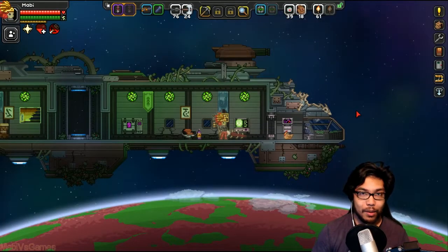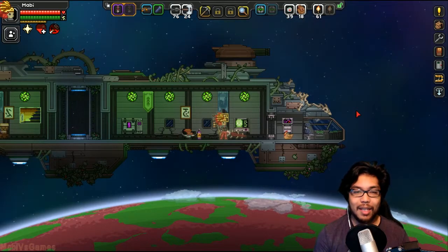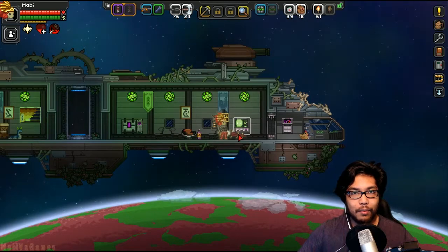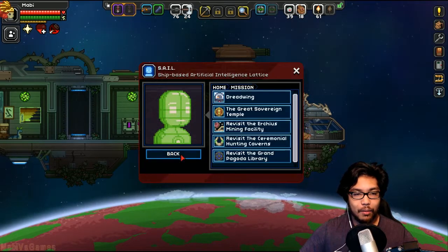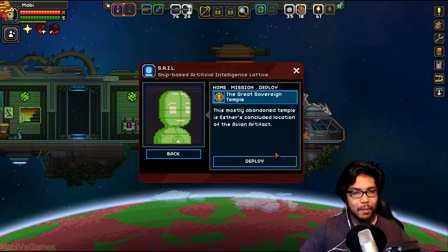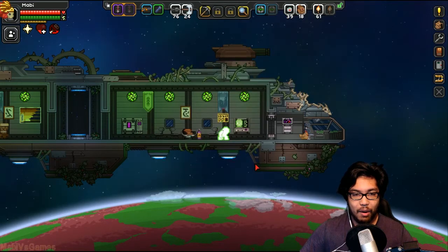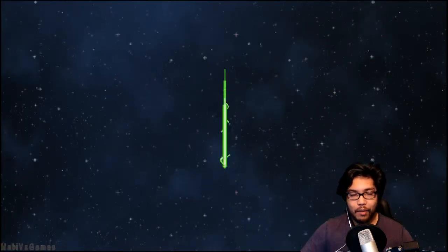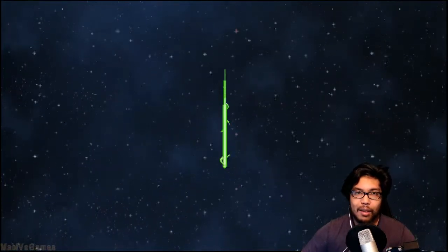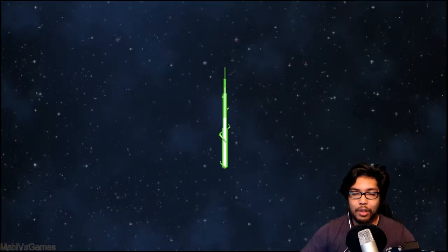Hey guys, welcome back to another episode. My name is Mabby. We are back with more Star Ramblings. I'm excited today because we're going to go on a mission to find whatever the avian special one is. It is the Great Sovereign Temple — this mostly abandoned temple is Esther's concluded location of the avian artifact. We got two crew members, food, armor, weapons — we've got everything that we could possibly be ready for. Wish me luck.